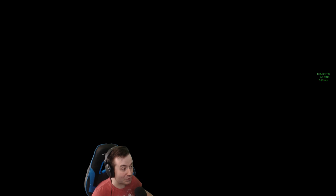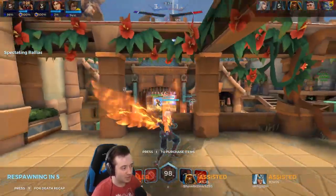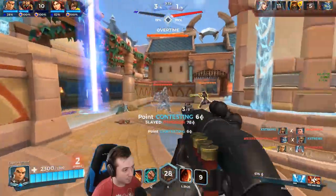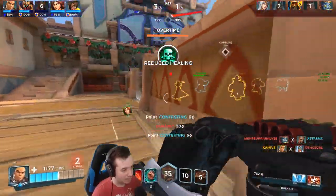We got the headshot on the Jenos — that was crucial to even have a chance in this fight. Huge, huge. If I didn't get that headshot... Look at this Knessa, she's got wings — that's so cool. That was pretty big to get that headshot on the Leon.